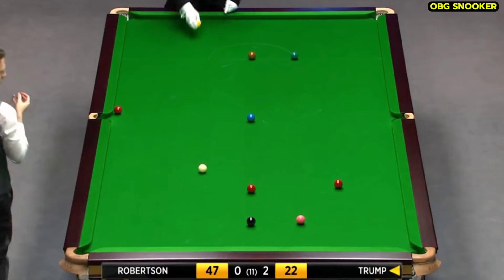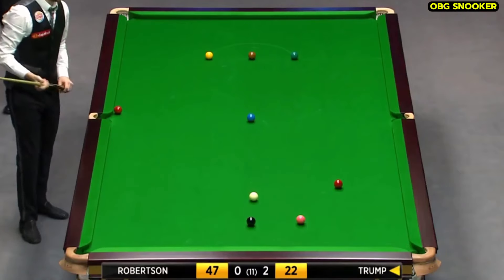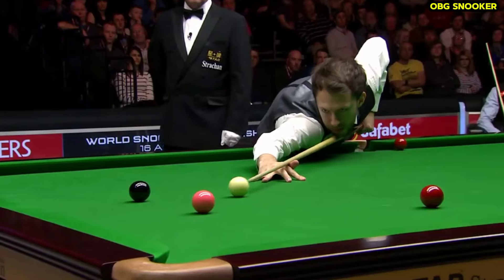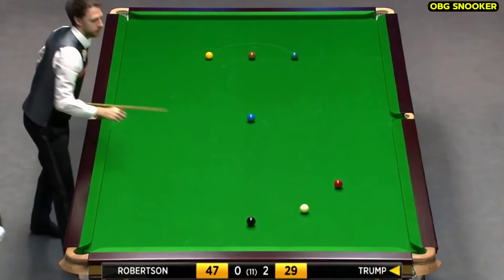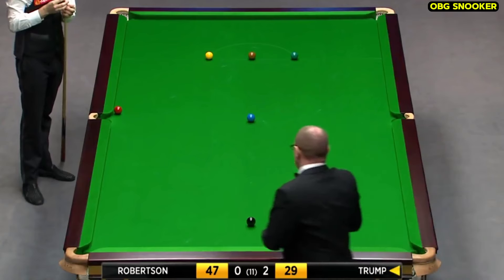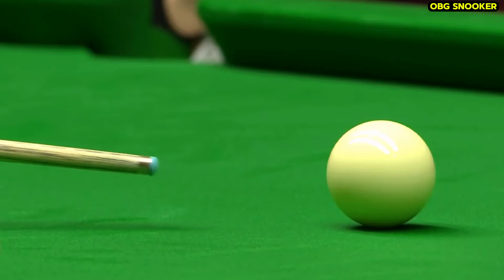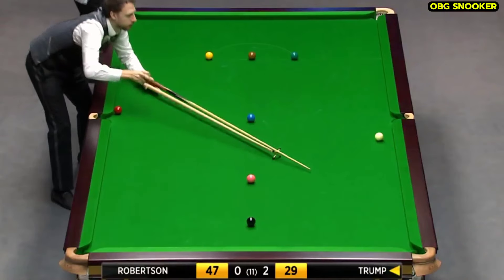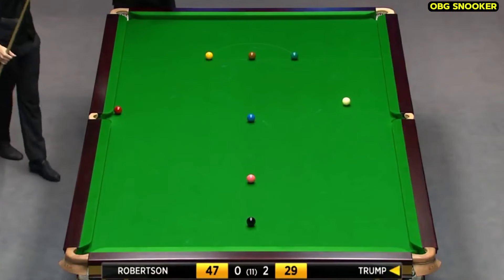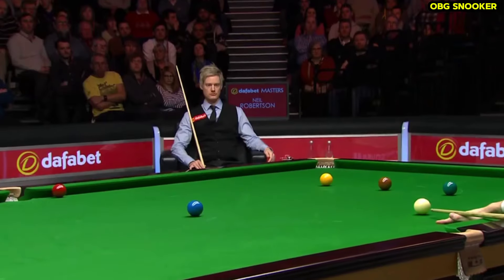So the red on the left-hand side cushion — nine. Get the red off the cushion; it's not guaranteed to stick it up. Needs an angle on 16 — yellow or brown, which is guaranteed to stay over the middle.